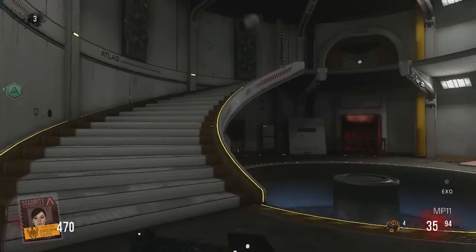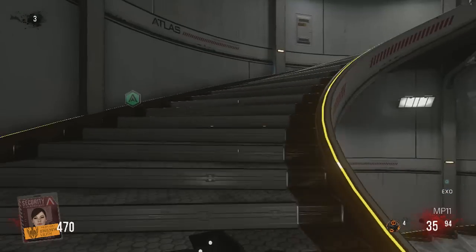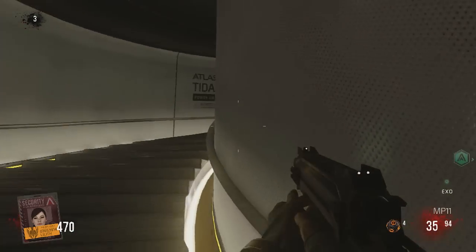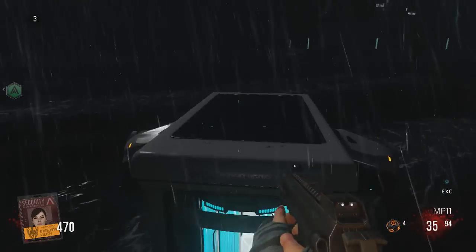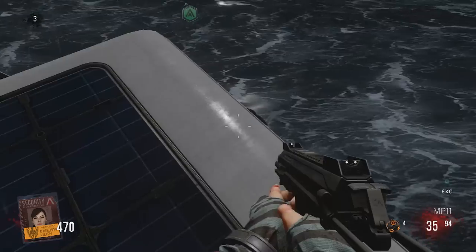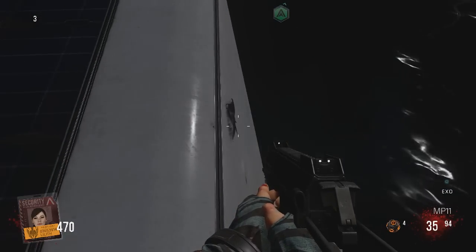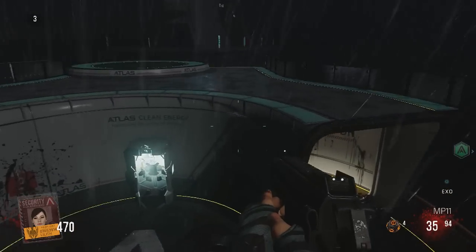The third and final step is a stingray located on top of the title generator room. It's a spiral staircase — follow it all the way up. You'll know you're in the right spot if you find exo health. Jump on top of the teleporter, but be careful, don't fall over the edge. Look over the edge and you're gonna find your third and final stingray for the hidden song.